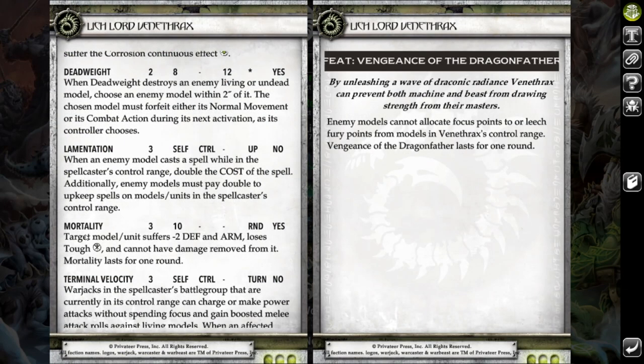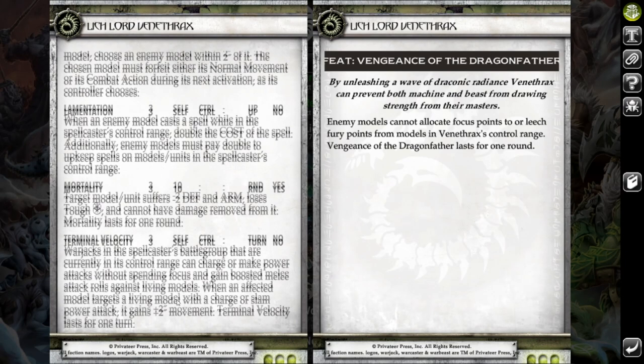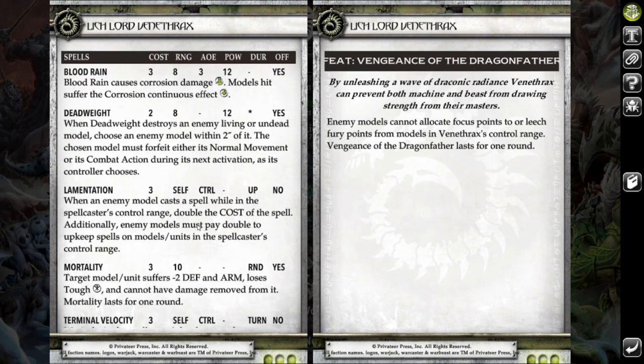His spell list is really good. He has Mortality, which is a fantastic general debuff spell. Terminal Velocity is really useful when it's useful, giving you a little bit of extra threat extension. Lamentation is just a fantastic spell, especially playing against an opponent like Reed who really likes to bring a lot of Spell Slinger-style casters. Deadweight is also a really good offensive spell that can really cripple something for a turn. And Bloodrange is just kind of his default blast thing.